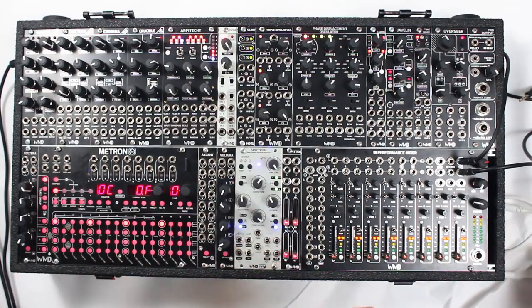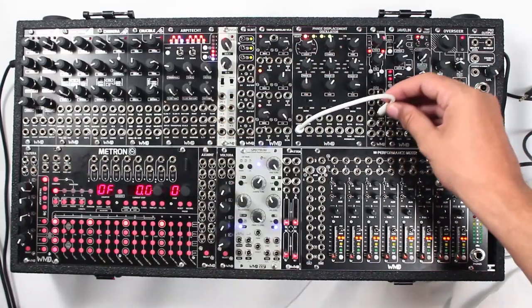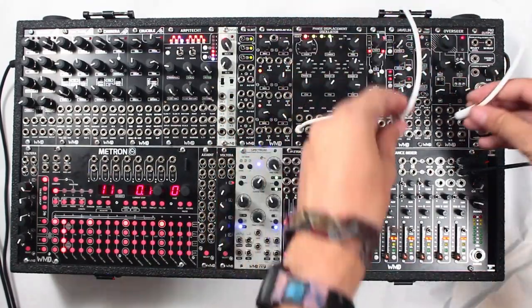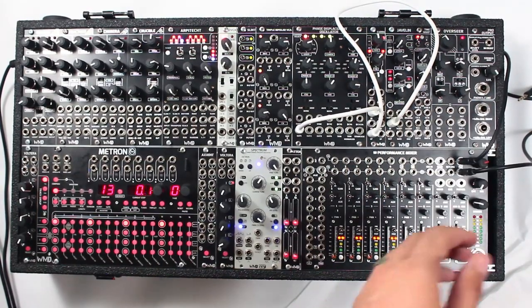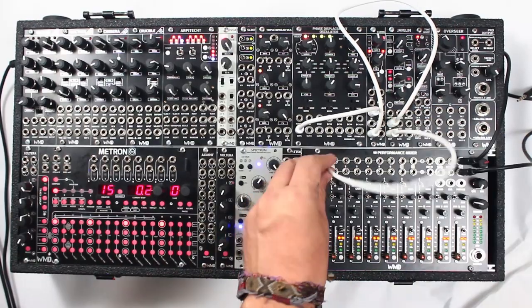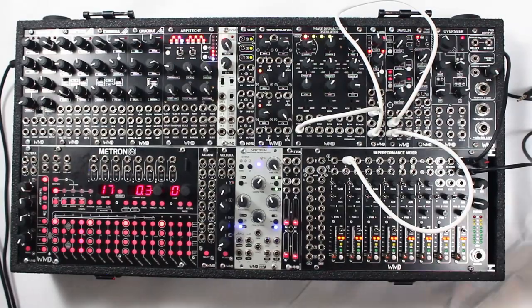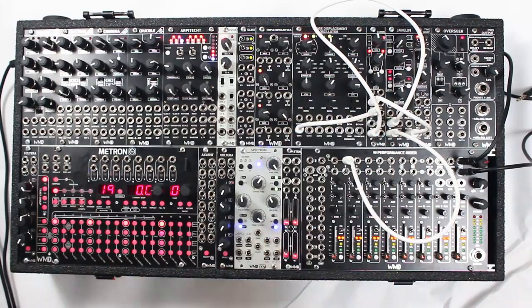So most of the time this would be my voice. I take my PDO, run it into the Carbon, take my Carbon out into a low pass — because that's what I like, but you can use whatever you want. And take the output of my Javelin, go into the Performance Mixer, and then I'll take my envelope from my Javelin and run that into the Carbon.